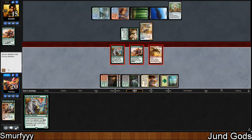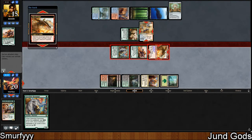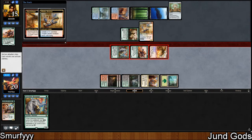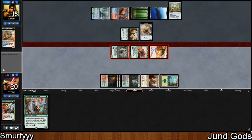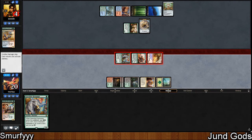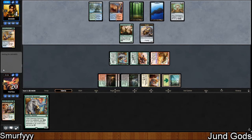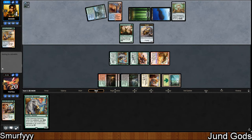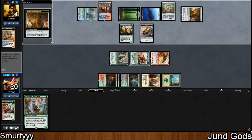The Glorybringer will kill the Whirler Virtuoso and then probably make a blocker — maybe just block the dragon. They only made one Thopter. Wait, I really don't know why they've done that. They must have a Marvel here then. Which they do. And they're just going to spin it straight away.